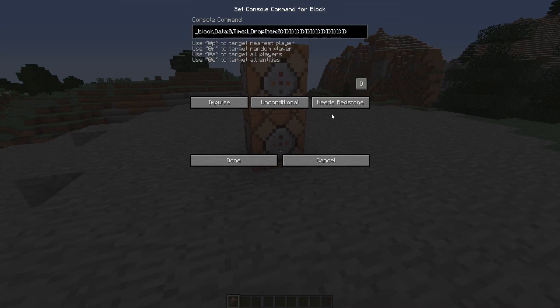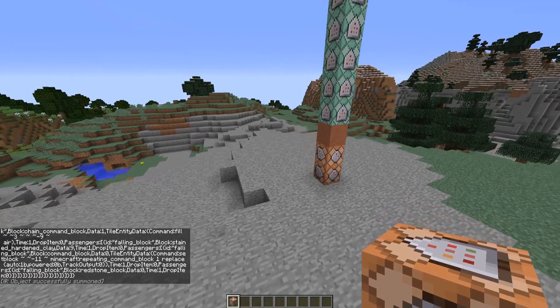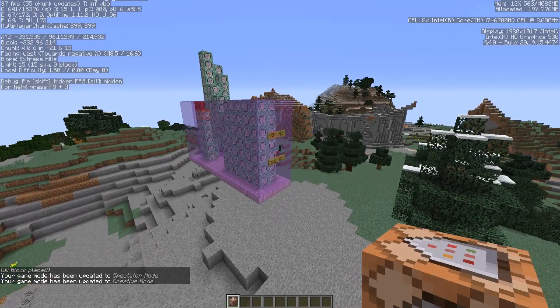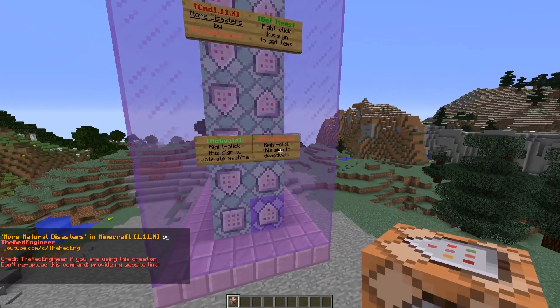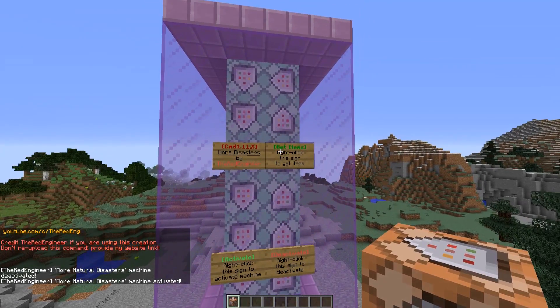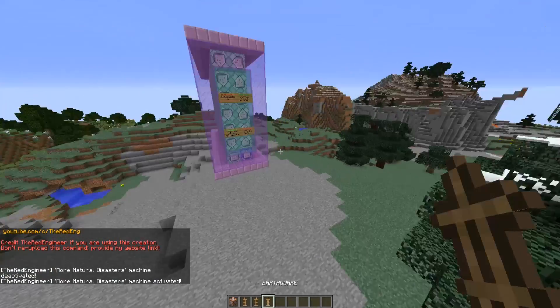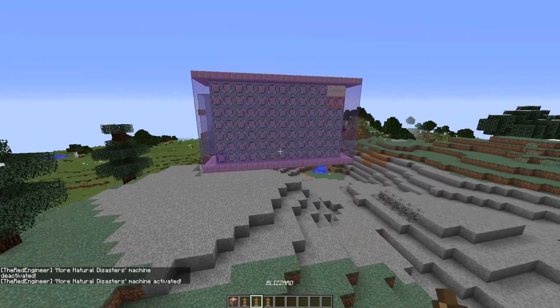Copy and paste the second command on the upper command block, and activate only the bottom one by clicking here and clicking done. The machine should be generated in just a few seconds. You can right-click here to activate or deactivate the machine, or right-click here to get the items added by this new one-command creation.